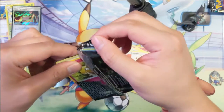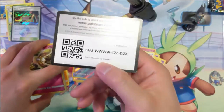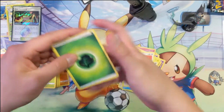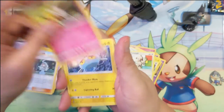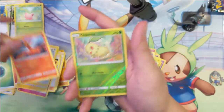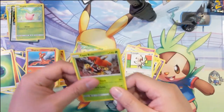By far the weakest box and the weakest opening probably to date. Whitney, Flaaffy, Keely, Cutie Fly, Chinchow, Hoppip, Pecky-Peck, Slugma, Chikorita, Tapu Bulu — geez.